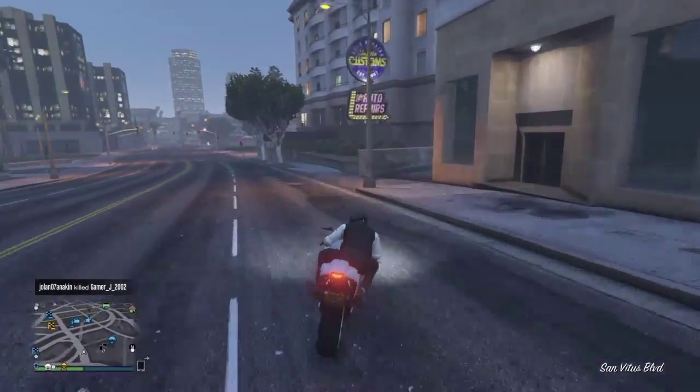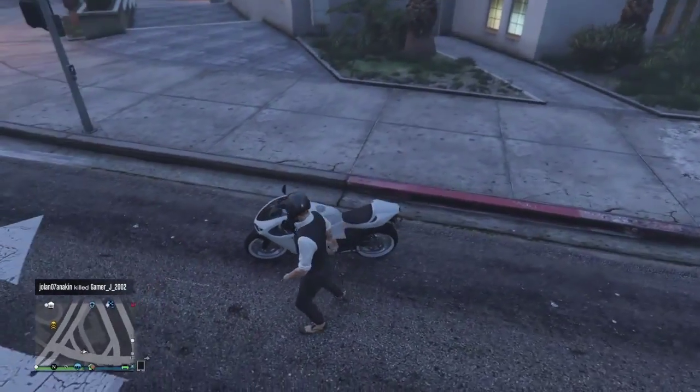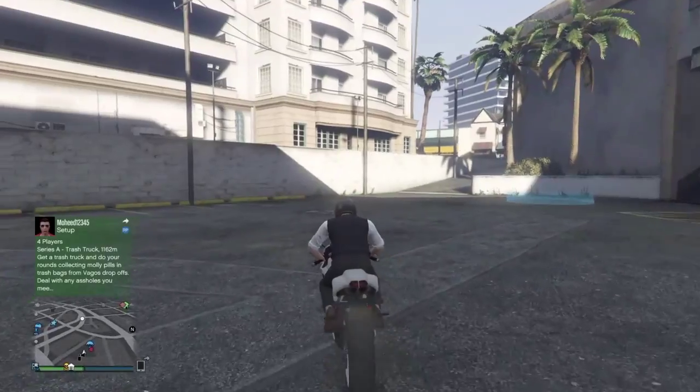Hello guys, Jammo Games here, welcome back to another one of my videos. Today I'm going to be showing you another GTA 5 glitch — how to get just one whitewall tire on a motorbike. Let's get into the glitch.